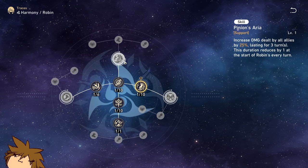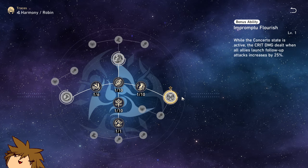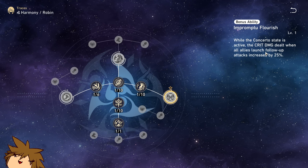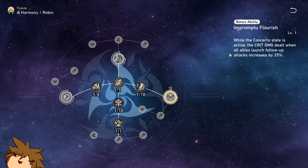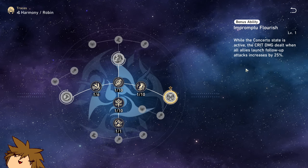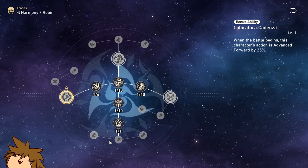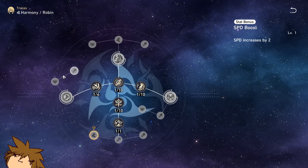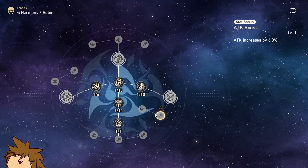When you use her skill you get five energy. Another bonus ability: when Concerto is active, crit damage dealt to all allies increases by 25 percent. When all allies launch follow-ups, there's a 25 percent increase — I think it applies to all follow-ups generally. When battle begins you get 25 percent action advance. Her stat boosts are attack percent, attack percent, speed, HP, attack percent, attack percent, a little HP, and speed — really good.